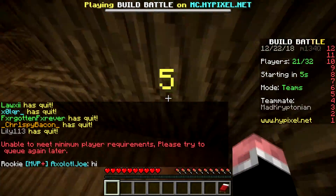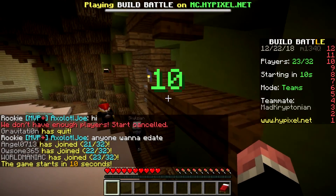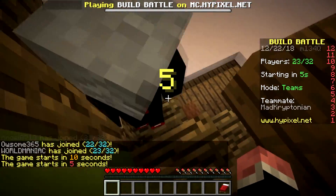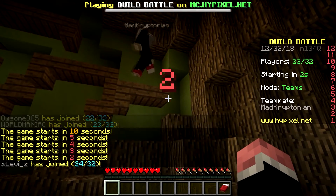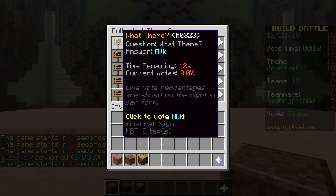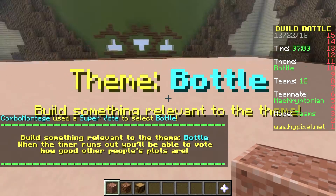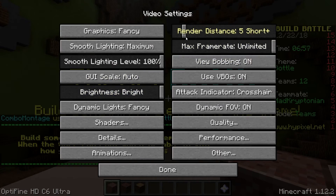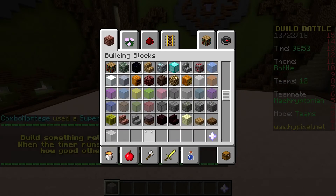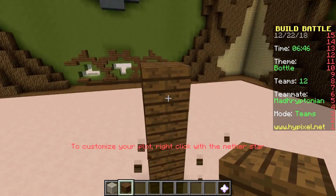All right, we're starting. I'm gonna come to the parkour first try, let's go. What are you gonna do for Christmas? Bottle, vegetable garden, skeleton soldier, milk — do the milk and cookies right now bro. We got to do a bottle of milk. Like a table with milk and cookies, like a glass of milk.